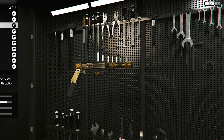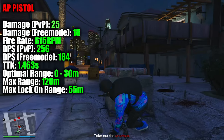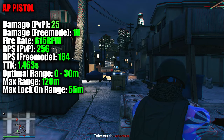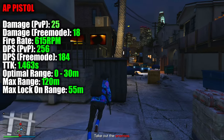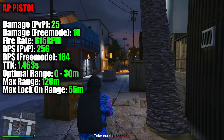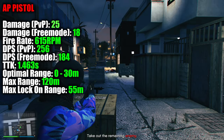For the pistol category, we have the AP Pistol. This pistol deals a base damage of 25 in PvP and 20 in free mode, while its fire rate eclipses 615 rounds per minute, making the DPS 256 in PvP and 184 in free mode. The AP Pistol has a very fast 1.463 second TTK against fully armored players within its optimal range of less than 30 meters, where the damage then starts to drop off slightly. The AP Pistol reaches its maximum damage range of 120 meters, which is the same for all pistols, and its maximum lock-on range is also 65 meters.